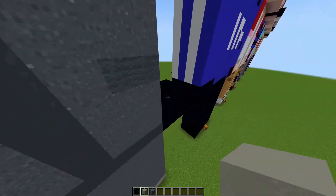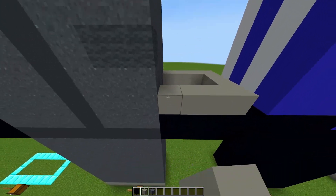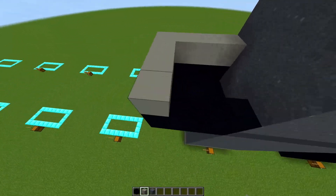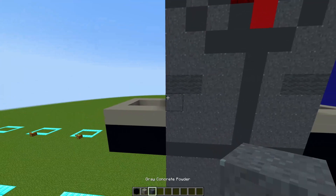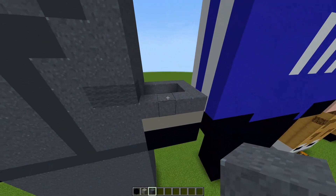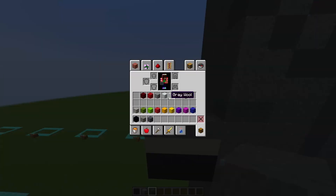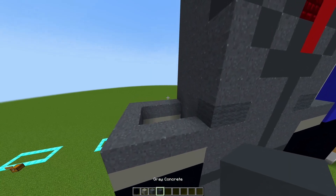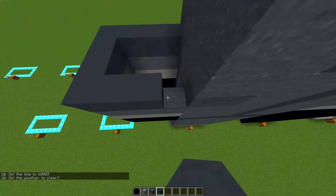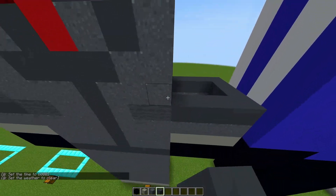Get your light gray concrete and you are going to make just one layer — do the same thing to the other side just like this. Then get your gray concrete powder and also make one layer just like you did with the light gray concrete. Now get your gray concrete and also make one layer just like this, doing the exact same thing to the other side.